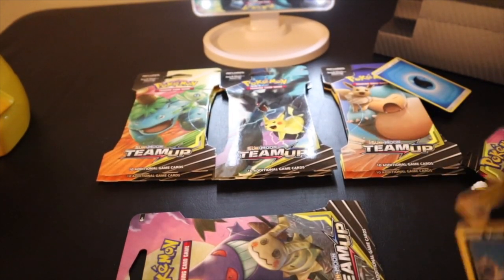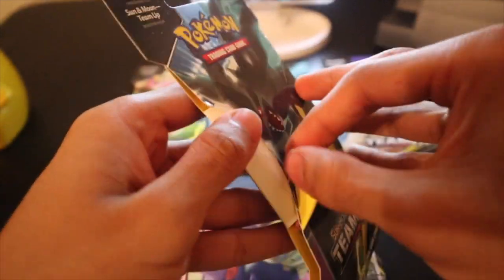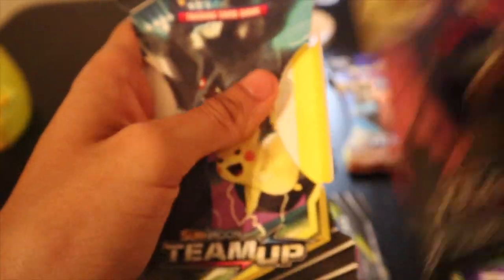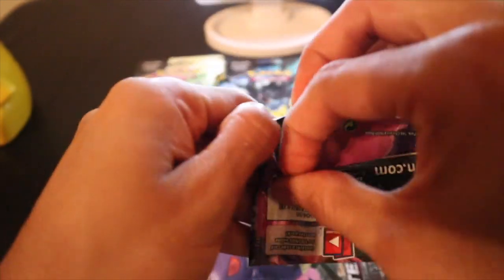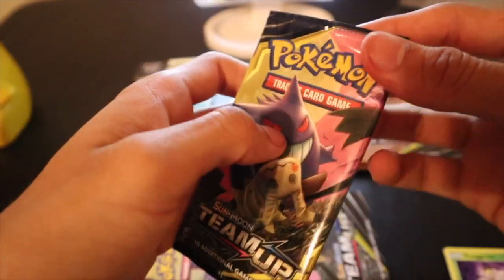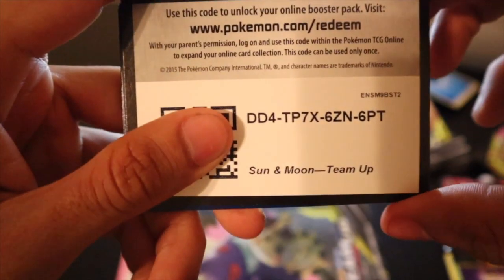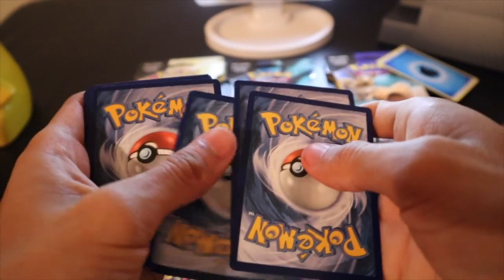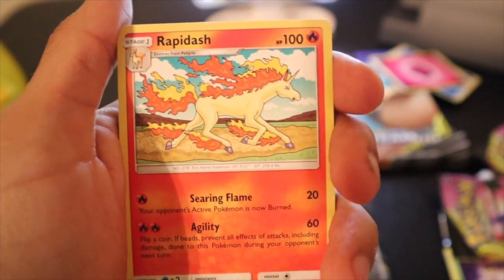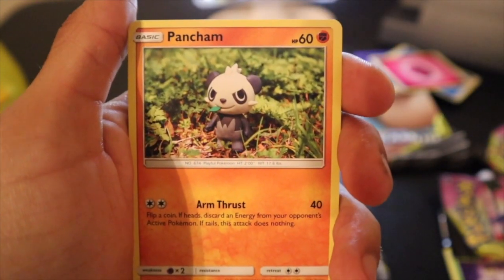Next up we're going to be opening the Pikachu pack. Next week I'm going to be getting the Unbroken Bonds booster packs — probably 10 or 20 of those to open in a video, so watch out for that. Here's the QR code, three to the front, get rid of the energy. We got Ferry, Rapidash, Return Label, Mankey, Panda.